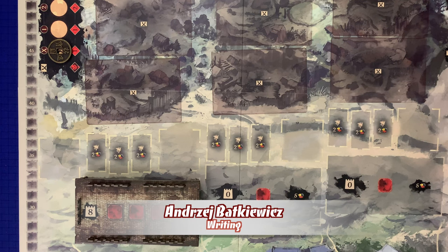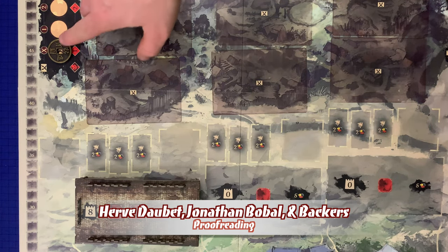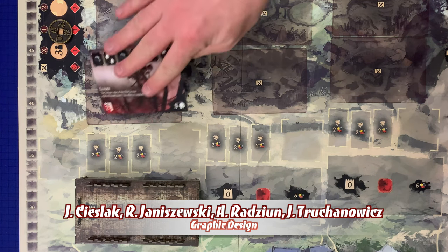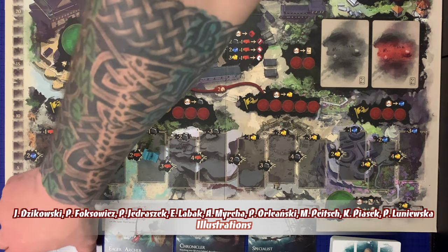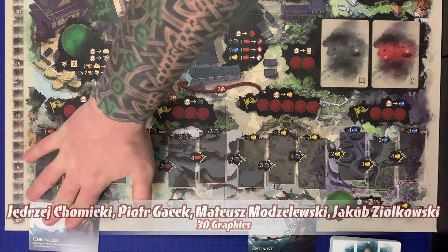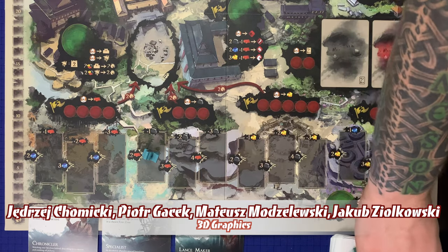Let's cover these seasons briefly before we get into the details. Spring is when the barbarians initially invade the area outside the wall, and it's resolved in three steps. First, advance the time track. Then, based on the number above the time track, place that number of horde cards in the fields outside the wall. Finally, refresh the advisor track by discarding the two leftmost advisors, sliding everything down, and drawing two new advisors.